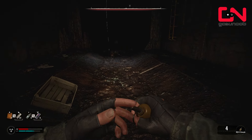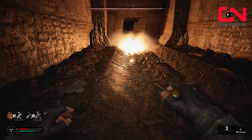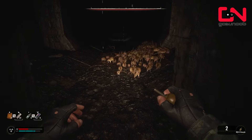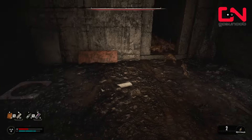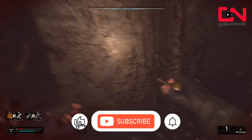Go to your weapon wheel or press 5 on your keyboard and equip a grenade, then just throw it. You can hold the grenade in your hand and cook it for a while so you can time exactly when it's gonna explode, so it explodes as close to the rat pack as possible. Make sure you're running around at all times so you don't get damaged by the rat swarm.